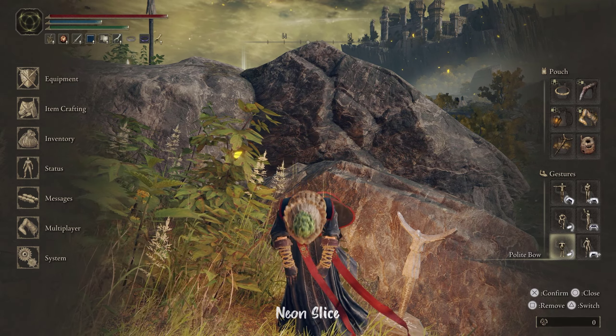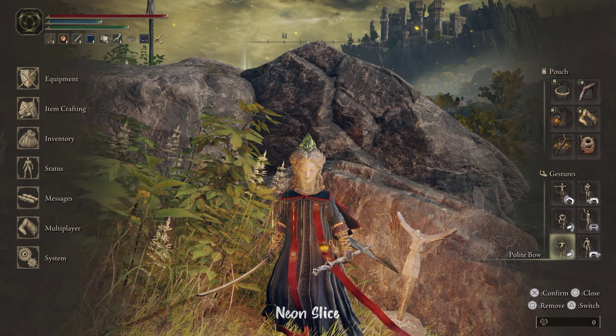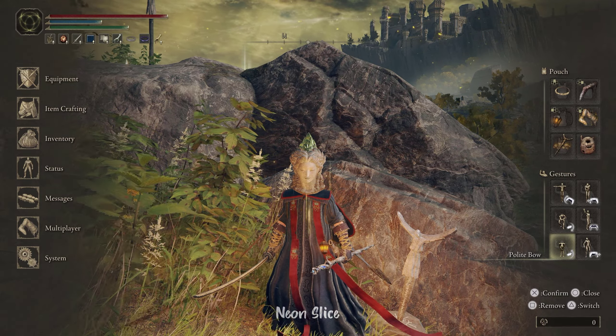Greetings, today I am going to be giving you a swift tutorial on how to play with other players in Elden Ring. There are a number of multiplayer items in the game. Most of them are very easy to acquire, and some of them are just given to you early on. It is heavily recommended that you speak to all the NPCs at the round table and so on to acquire some of these items.